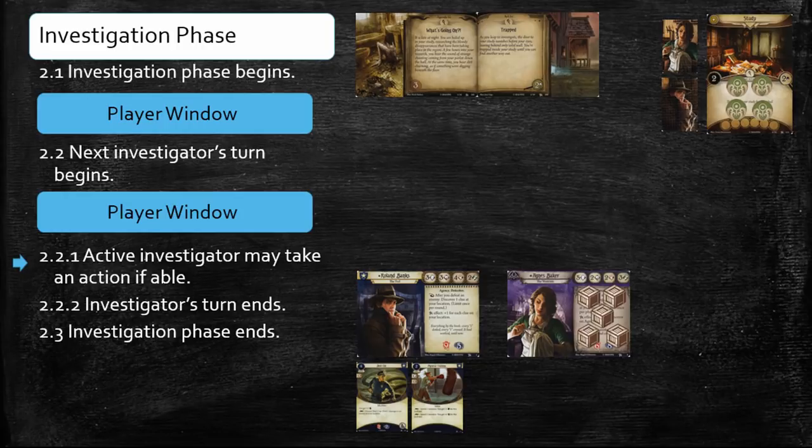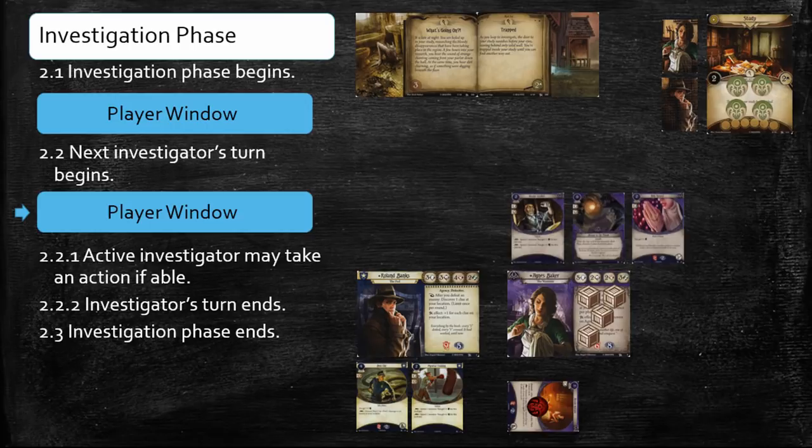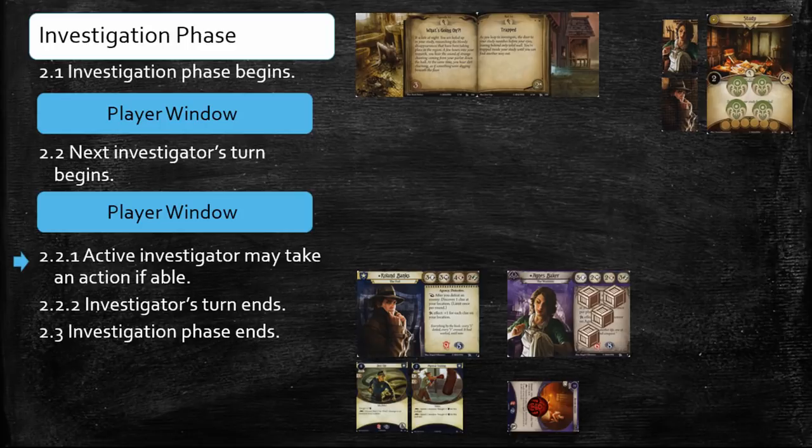When Agnes advances to sub-step 2.2.1, she may take her first action of the game. Agnes decides to pay one resource and play Arcane Initiate, a one-cost mystic ally. Arcane Initiate has a free-triggered ability that may be used during any player window. Agnes can exhaust it to search the top 3 cards of her deck for a spell card, draw it, and then shuffle her deck. Agnes would like to trigger the Arcane Initiate to search the top 3 cards of her deck for a spell card that she hopes to play later during her turn. A player window opens immediately after her first action, so Agnes may trigger it then. Unfortunately, Agnes does not find a spell in the top 3 cards of her deck. Neither player has any other free-triggered abilities they would like to use during this player window, so Agnes returns to sub-step 2.2.1 to take her second action.